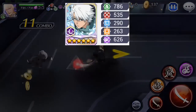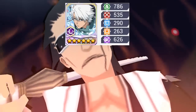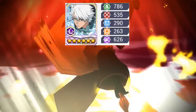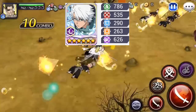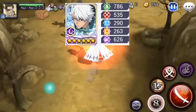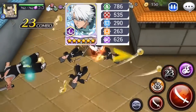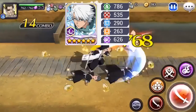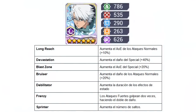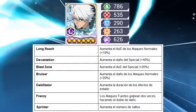En cuanto a su versión 6 estrellas, nos encontramos con 766 de stamina, 535 de ataque, 290 de defensa, 263 de focus y 626 de especial. Voy a pararme aquí en el especial — 626 de especial, que ya de por sí es mucho, pero es que encima tiene Frenzy. ¿Qué significa Frenzy? Que con 626 de ataque especial, que ya es muy alto, Frenzy va a destruir.